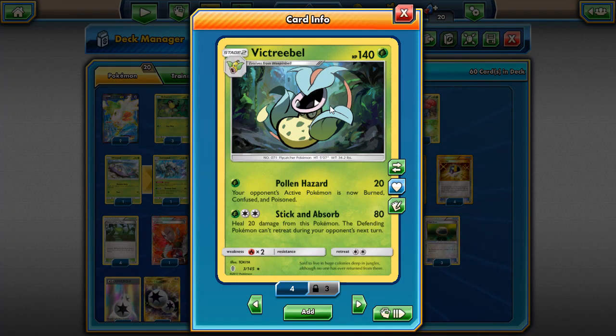I would say it's halfway decent. Its first attack is mainly what we're going to base this deck around. For one energy you do 20 damage and then your opponent's active Pokemon is now burned, confused, and poisoned — which is pretty crazy, putting three special conditions on your opponent. That makes Pollen Hazard a pretty unique attack.